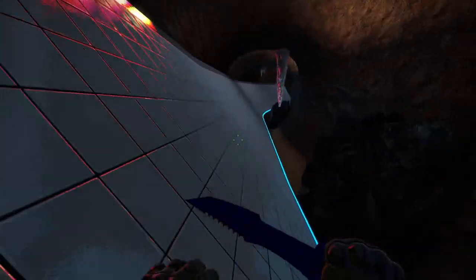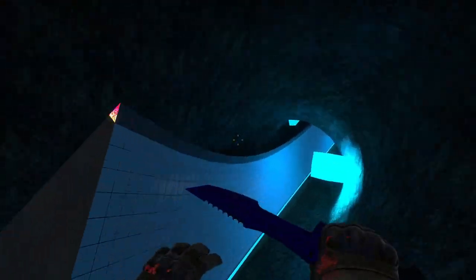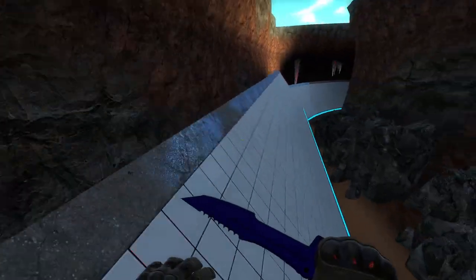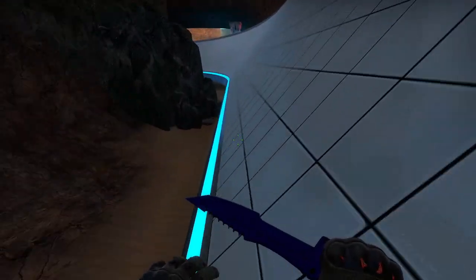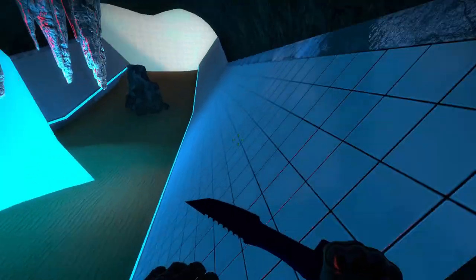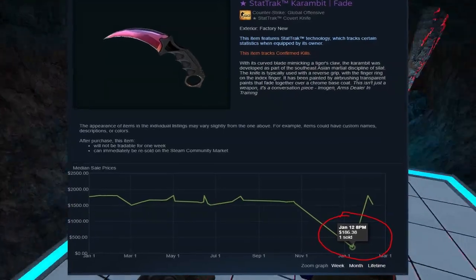It's also probably what happened to this StatTrak Karambit Fade Factory New, worth around $1,800 on the Buff marketplace — so not even at a Steam market price. Since items are usually more expensive on Buff than on the Steam market by about 10%, this knife would actually be too expensive to sell on the market since the maximum balance allowed is $2,000. But apparently someone just didn't care and put it up for sale anyway for around $1,860 — or at least that's what would've happened if the seller hadn't misplaced the comma after the 6, listing his knife not at $1,860 but at $186 instead.